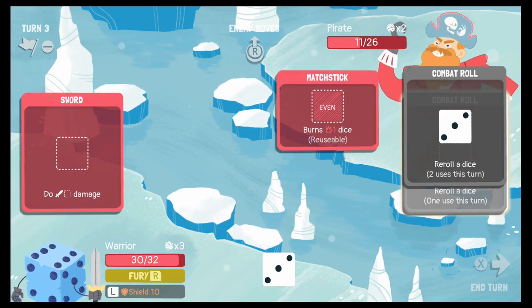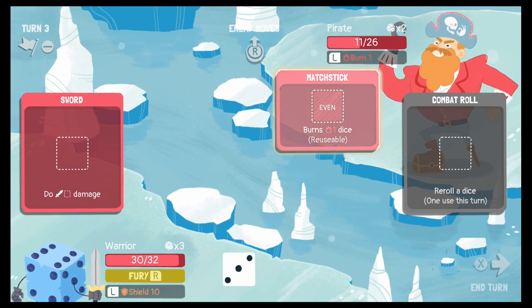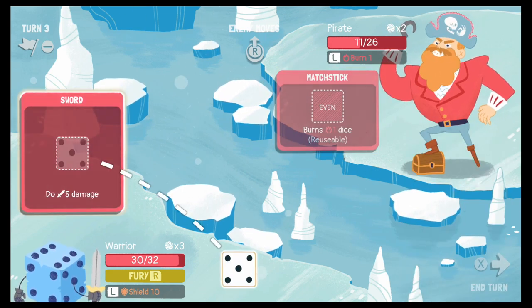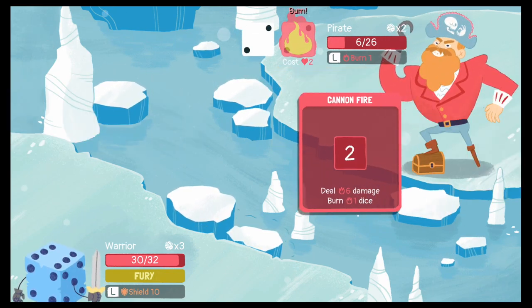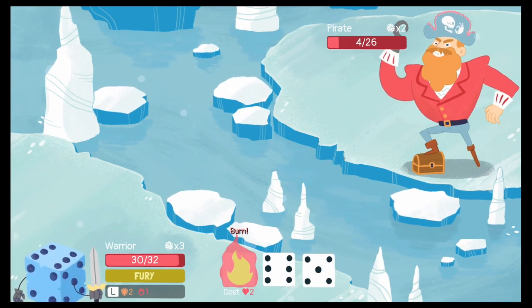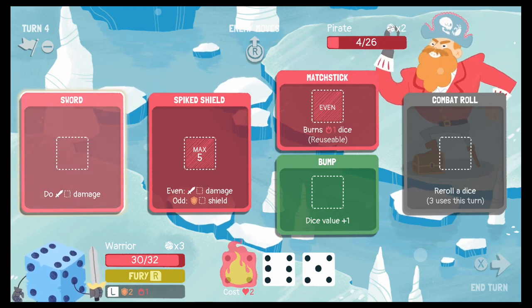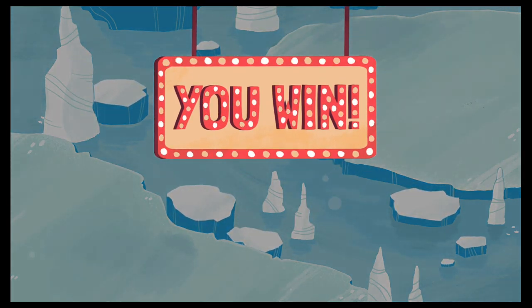Let's re-roll one of the 3s — got a 2, I'll take that because I want to burn him with the matchstick. Let's re-roll again — 5, that's perfect. Hit him with the sword. Come at me bro, I've got a shield of 10! The cannon's coming in this round — wow, that was big, but we blocked it with our 10 shield. I'll just take him out with the 6. You win!